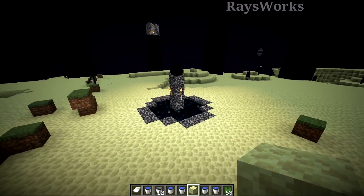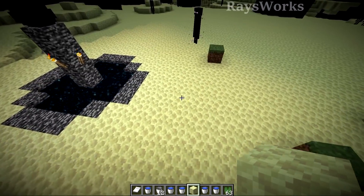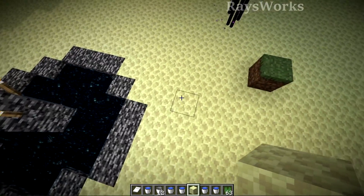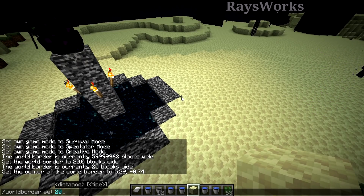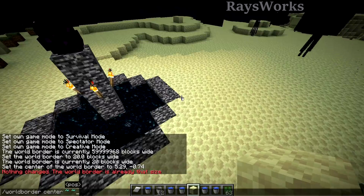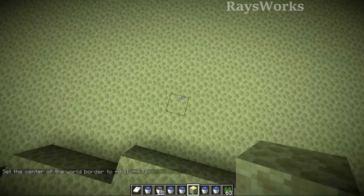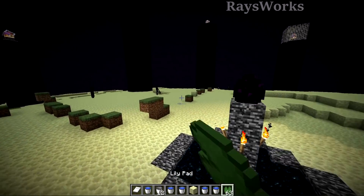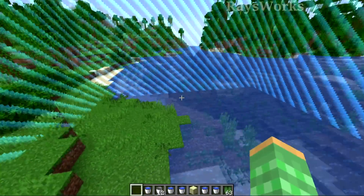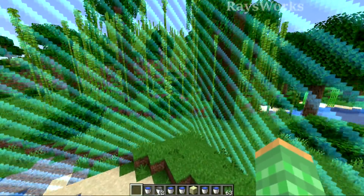The main reason they fixed these world border bugs is to do with people playing a miniature size version of the game — kind of a fun challenge to beat Minecraft in just one chunk. This is done by making world borders of different sizes. Now the world borders will be centered where you say they're going to be, and they'll also work properly in each of the three dimensions. So survival maps that use these world borders should be able to play without so much trouble.